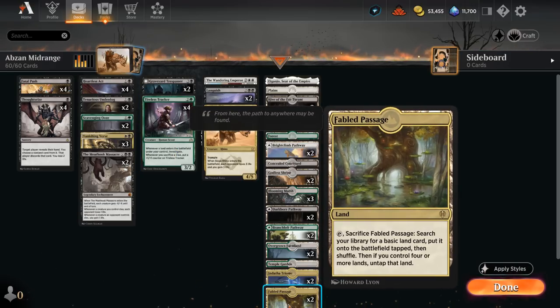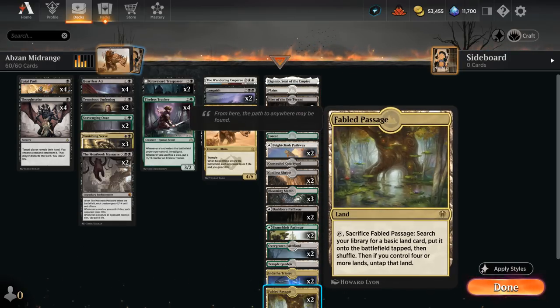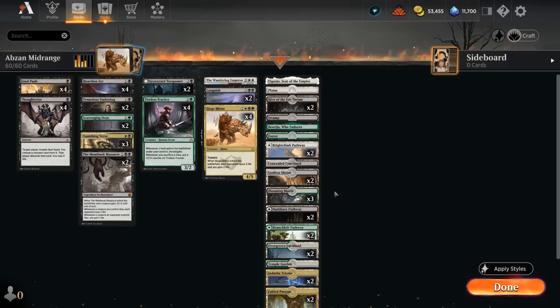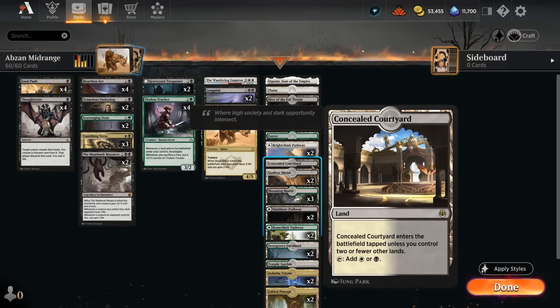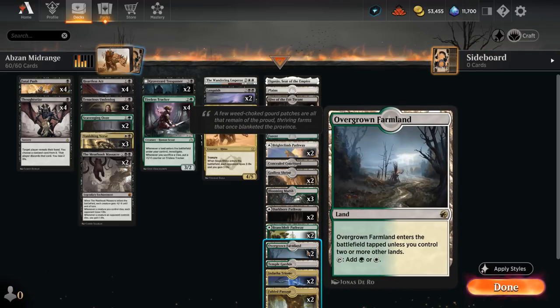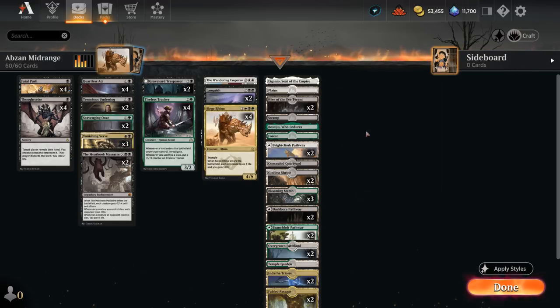We're not playing the full 4 Fabled Passages, otherwise we'd need a ton of extra basic lands to search up and risk too many tap lands early on. Otherwise we have a lot of Pathways for fixing, 2 of each. We've got fast lands — 3 Blooming Marsh and 1 Concealed Courtyard — as we mainly want black mana early but don't need a ton of double black in the late game. Then a few shock lands: Godless Shrine and Temple Garden, plus some Innistrad dual lands for extra green for Scavenging Ooze and double white for Wandering Emperor. The mana base is something you can tinker with.